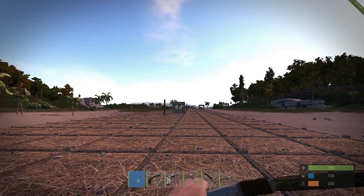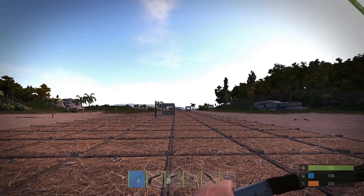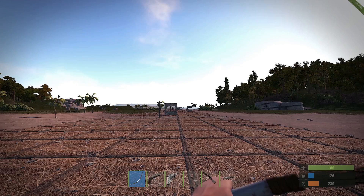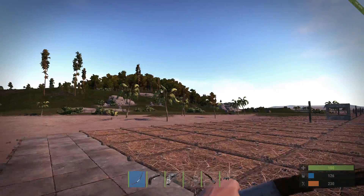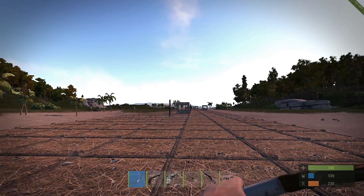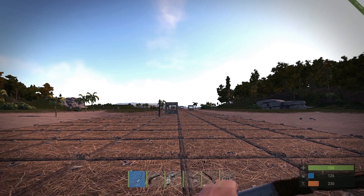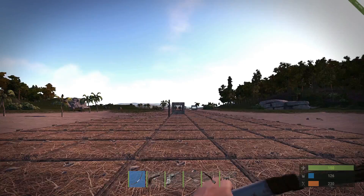For the purpose of this video I created a dedicated server on my local PC so I can give myself all the weapons and do all my tests without someone disturbing me. Here is our layout of weapons: we have the bow, the Joker pistol, the revolver, the water pipe shotgun, pump shotgun, Thompson, the assault rifle, and the bolt action rifle.